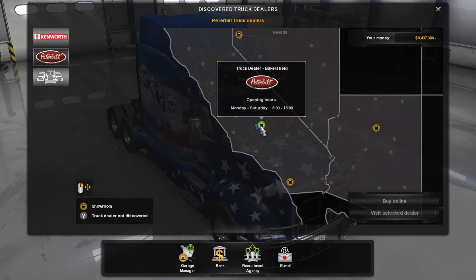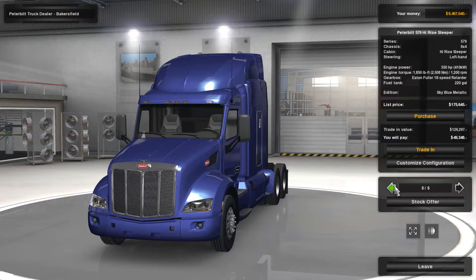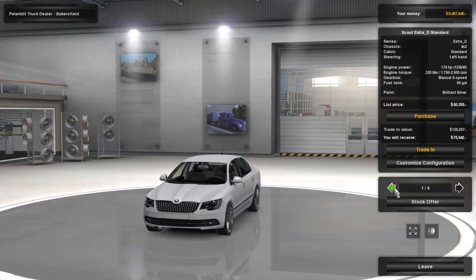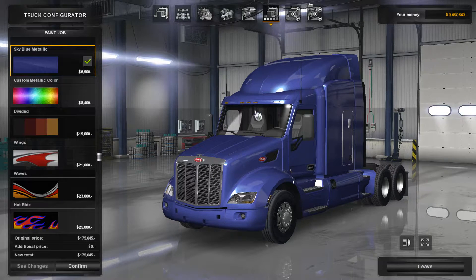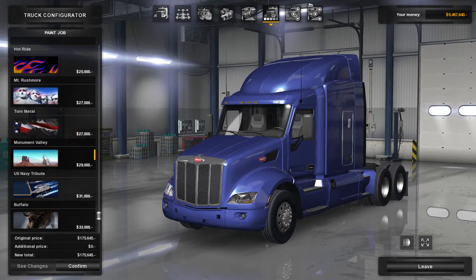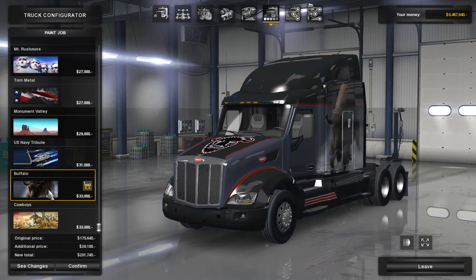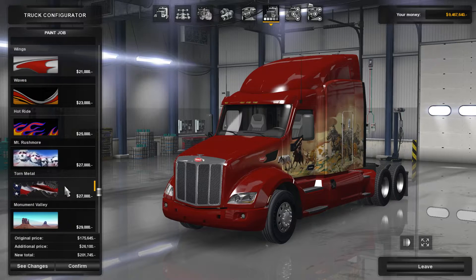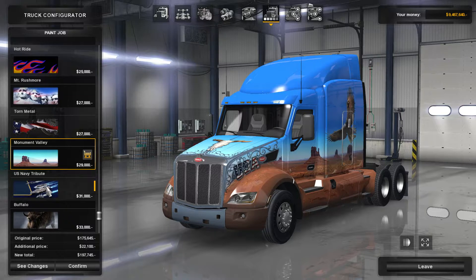Let's take a look at the Peterbilt trucks. 579 — these are all 579s. There's only one Peterbilt model, right? I kind of like the 579. Let's take a look at the customized configuration. I'm going to look at the paint jobs: U.S. Navy, Buffalo, Cowboy, Magnet Valley.